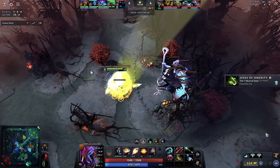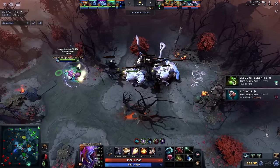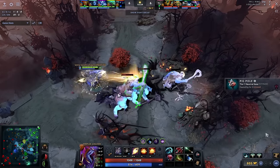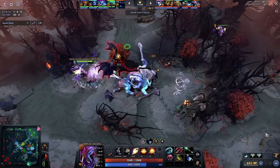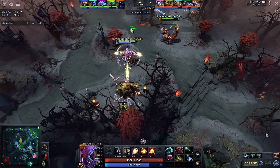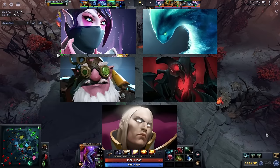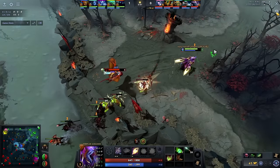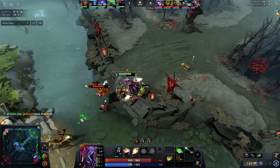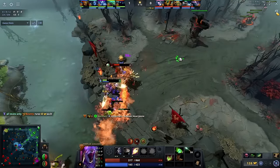Category 2: Greedy Heroes. These heroes are essentially carries from the mid lane — the opposite of space creators. They eat space, aren't mobile, have no reliable catch, and need items before they can be useful. Generally, these heroes are also known as griefers in Dota. Examples include TA, Morphling, Shadow Fiend, Sniper, Invoker, etc. They require you to be very good at laning because if these heroes lose their lane, the game is already over in most cases.